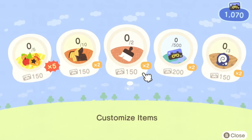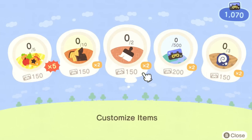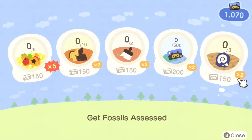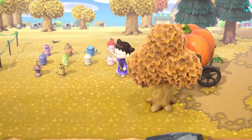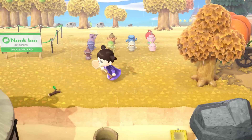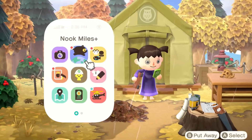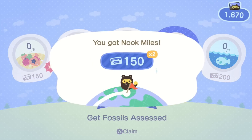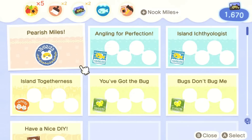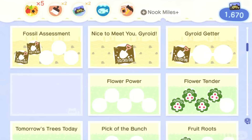Okay, so we gotta get some nook miles. I could chop wood and assess fossils, but that's basically it. Let's get to work. Do you guys like my growing collection of gyroids? They're a talented sort of bunch — look at them go! Anyways, getting distracted. Fossils have been assessed. Let's get these nook miles and see where we're at. I only need 400 more.